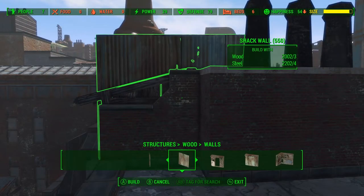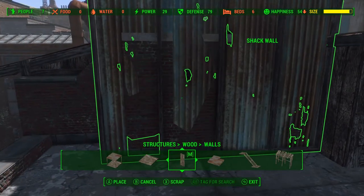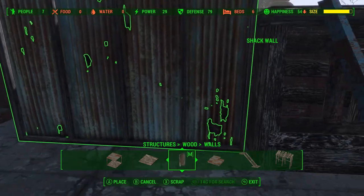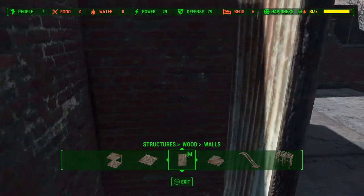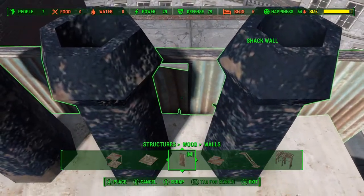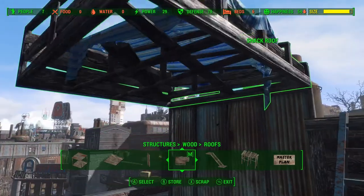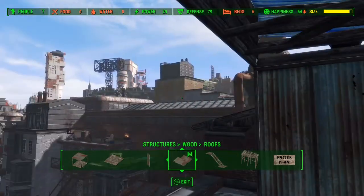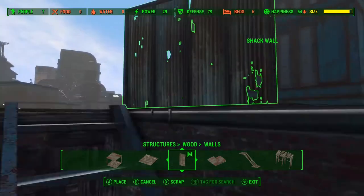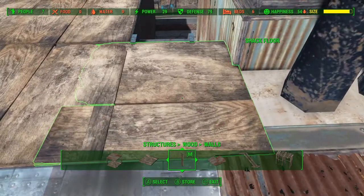For the structure itself we're going to go into the wood tab and use one of these corrugated steel walls, placing it up against the existing brick wall as close as possible without glitching through. With the wall in place we can just snap this roof on — I really like this one with the cloth, it has a really thrown-together feel to it. Then with the roof in place the other wall just snaps on in, although it does clip with that platform, but that's an easy fix.